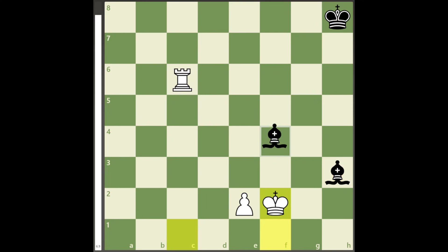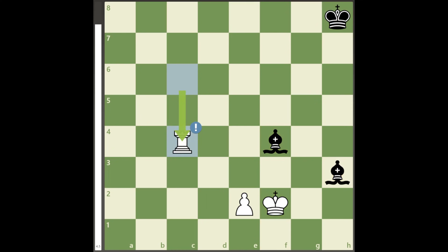Bishop to f4 fails for the same reason after rook to c4, and I know there seem to be counters, but we will get to them later because one drawback with king to f2 is that the bishop on c1 can move to d2.